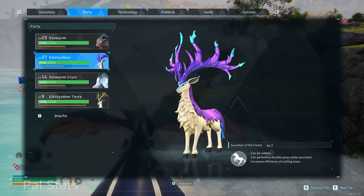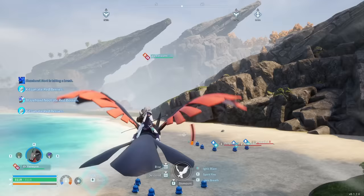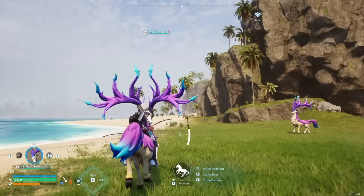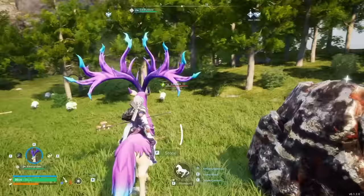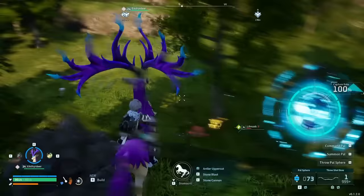The Ichthyrdeer is absolutely amazing, and you can turn it into an Ichthyrdeer Terra. I'm never going to get that name right — I just call it a deer — but the difference in speed, if you set up these pals right, is absolutely ridiculous. Let's jump off this bird and get on our deer. This thing doesn't look super fast, but it really is compared to some of the other mounts, and you can use the Antler Uppercut to get a massive speed boost.